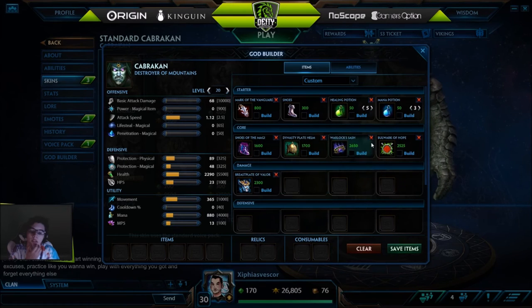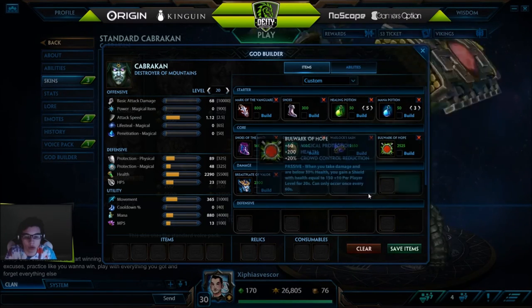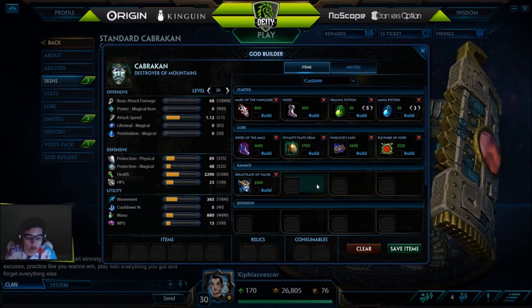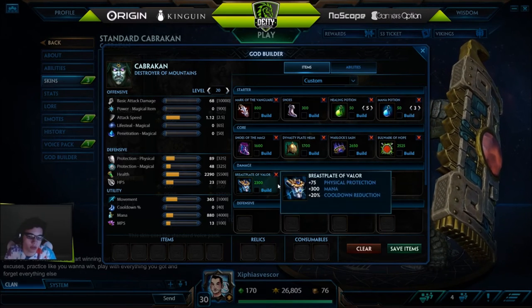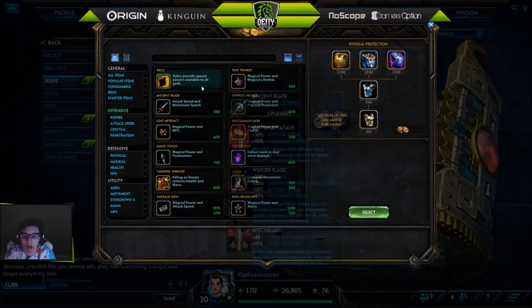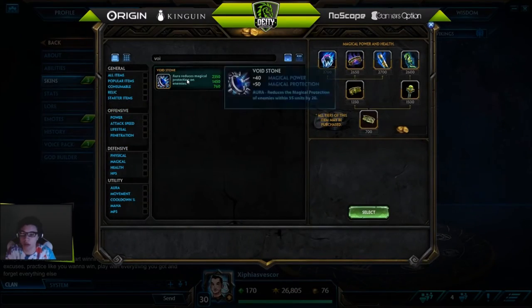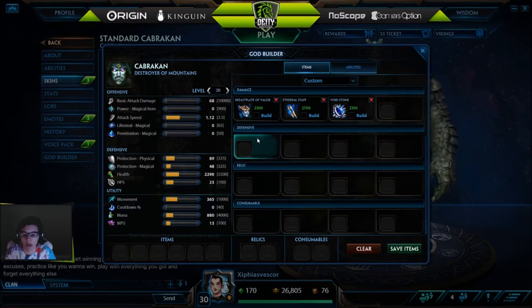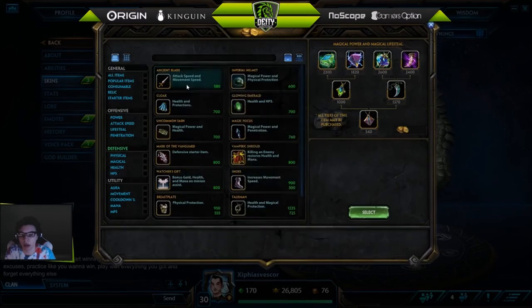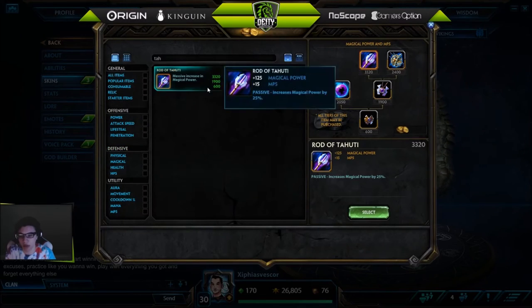Then you can go Bulwark or Breastplate for the CDR and protections — it really depends on who you're laning against. If you're not really dying because you have Dynasty Plate Helm and Warlocks, then go Bulwark for magical protection, otherwise get more physical protection if you're against a physical god. You can also go Ethereal Staff, Void Stone, and if you're going a fat one-shot build you'll want Polynomicon and Soul Reaver.